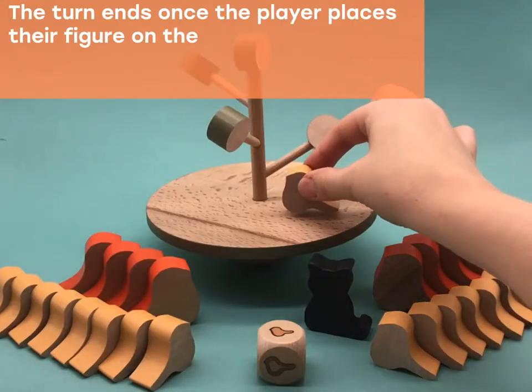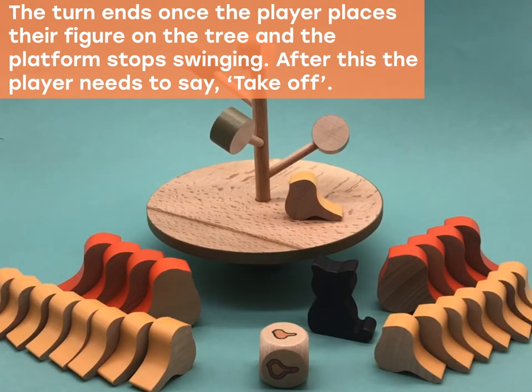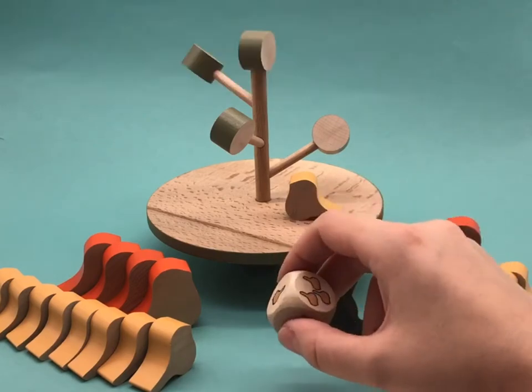The turn ends once the player places their figure on the platform and the platform stops swinging. After this, the player needs to say "take off." Then the turn goes to the next player.